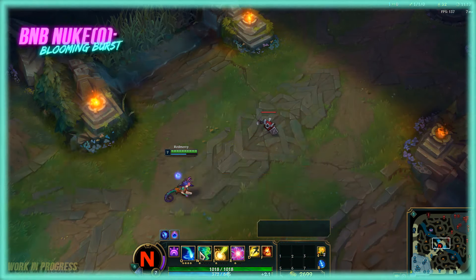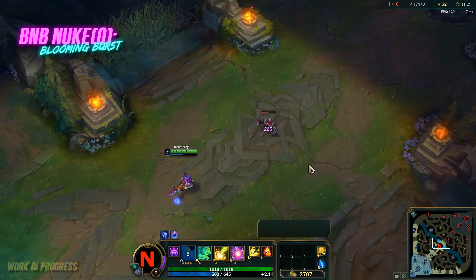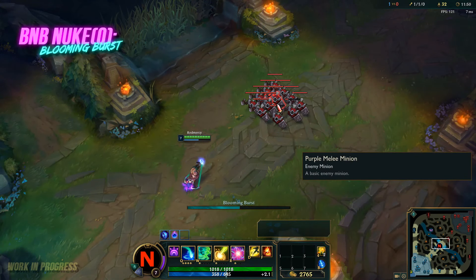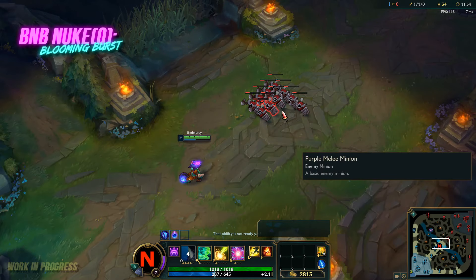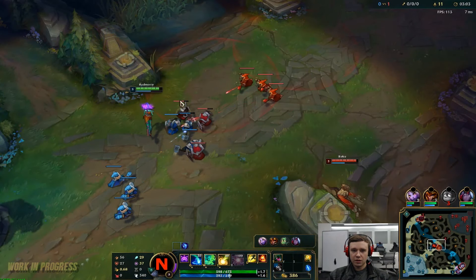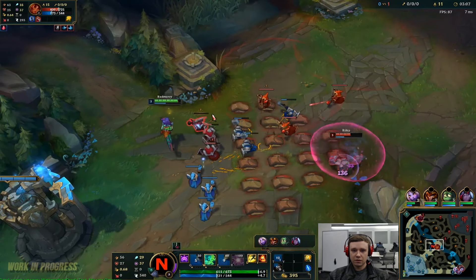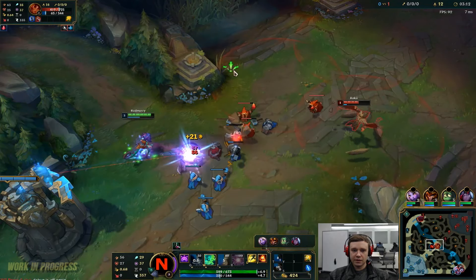Moving on to her Q ability, Blooming Burst: Nico propels a seed into a target area which blooms and damages enemies. If the burst kills an enemy or damages a champion or large monster, it will bloom again up to two more times, dealing reduced damage. This is Nico's bread-and-butter ability — you'll use it for harassing opponents in lane, wave clear, and you'll want to max it first in almost all scenarios.